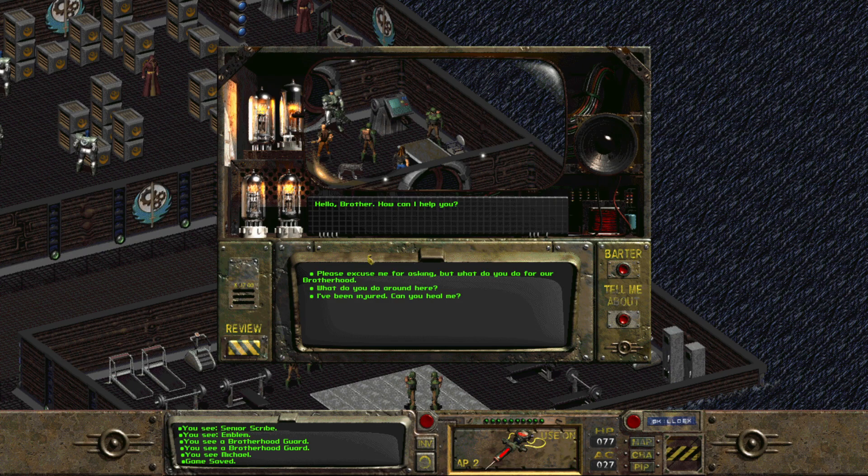Hello, brother. How can I help you? Please excuse me for asking, but what do you do for the Brotherhood? I've been injured — can you heal me? Oh, he's a doctor. Let's politely ask him what he does. Oh, nothing quite as glorious as our paladins — I just run the supply room, checking equipment and other supplies out to people. I'd like to check out something — how do I do that? You need to have the proper authorization. Only specific people can give authorization to check out items from the supply room.